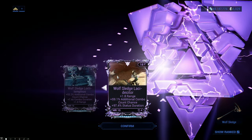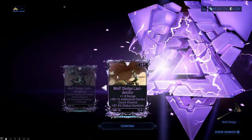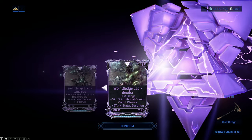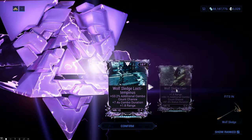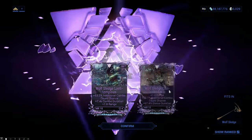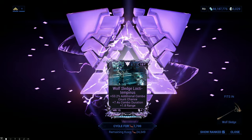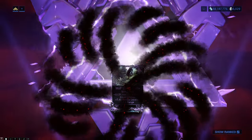As you can see, I did get plus 1.8 range, 60% additional combo count chance, and a 97% status duration. It's not great — not as good as my old one in my personal opinion. This is the part where you can choose whether you want to keep your old one or select the new one. This is basically the cycle of Rivens. As you can see, the number in the bottom right changed to four, and now the next roll is even more expensive, costing me 1,700 Kuva.